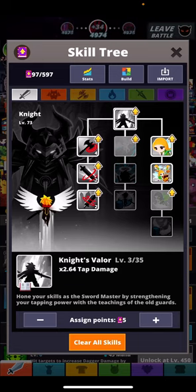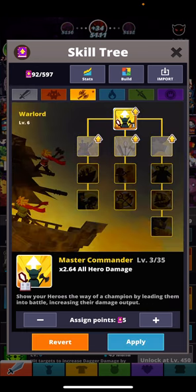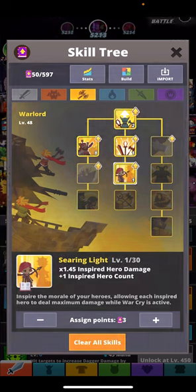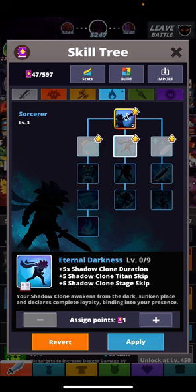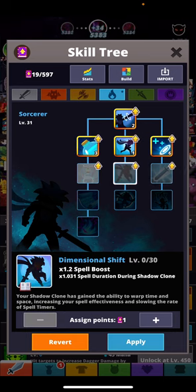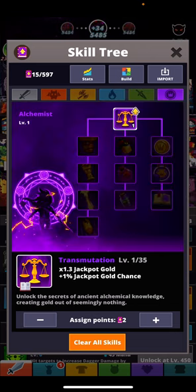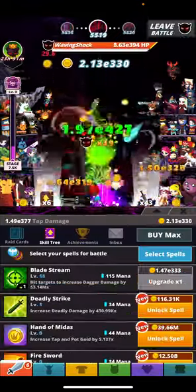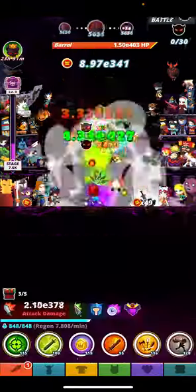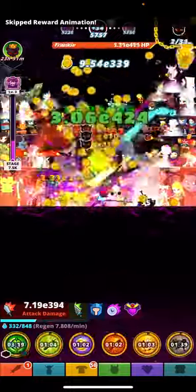I've got another 97 to spend which is pretty good. I'm going to upgrade these bad boys. You have to spread it out, guys. If you're asking how do you know what you're upgrading - honestly, I'm using ORCA. ORCA is a group you can join on Discord. They will help you and show you the best way to improve and get as high as you can, doing the most damage possible. If you haven't joined yet, like I've been saying for the last 10 weeks - ORCA, ORCA, ORCA.